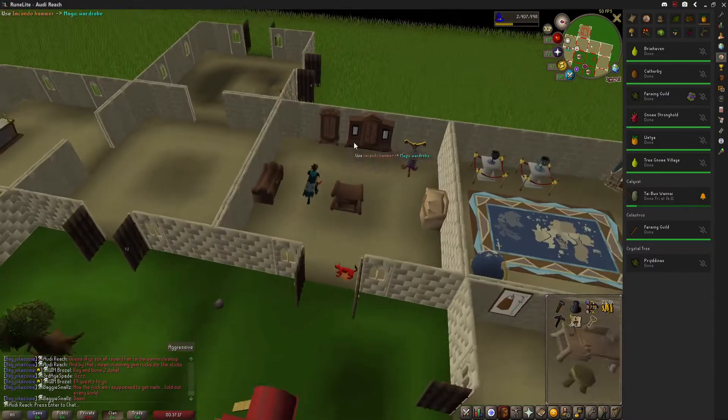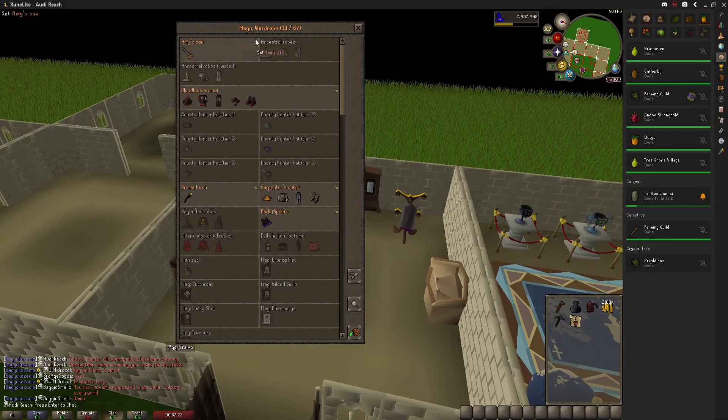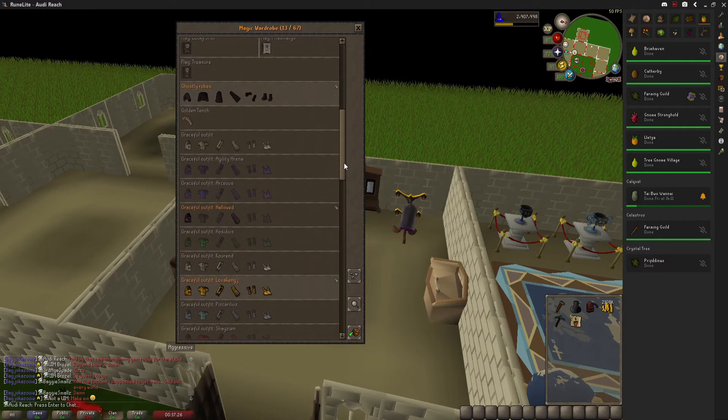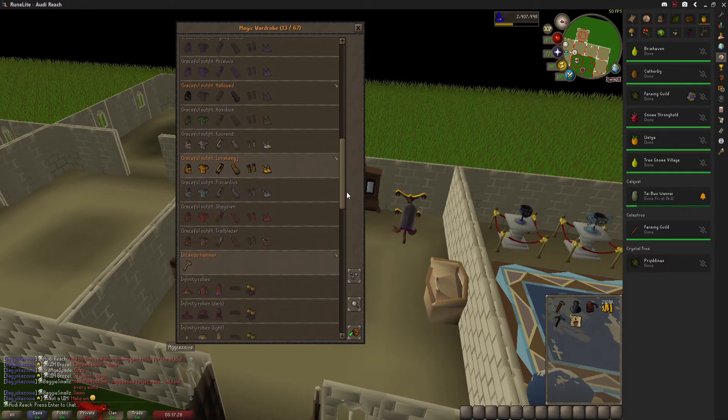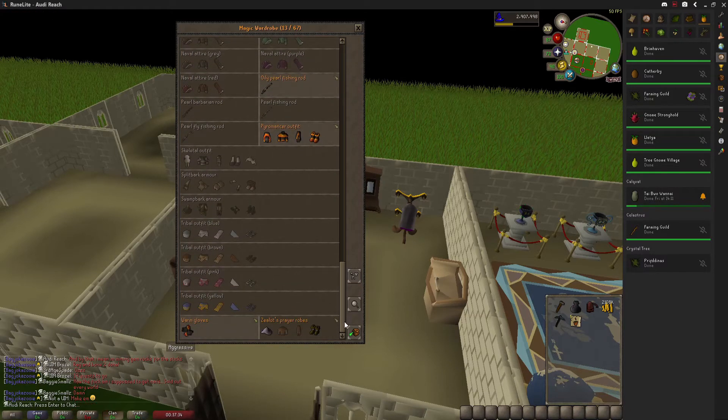Let's see how many items I actually have in here, because I might have to upgrade it soon. 1, 2, 3, 4, 5, 6, 7, 8, 9, 10, 11, 12, 13, 14, 15 — okay, we're nowhere near the limit, 17 — we're nowhere near the limit.